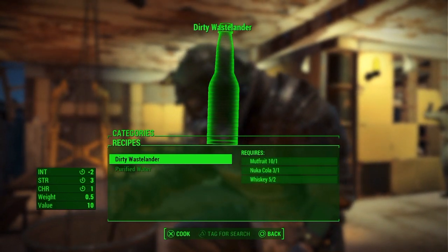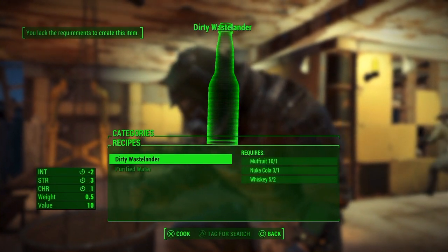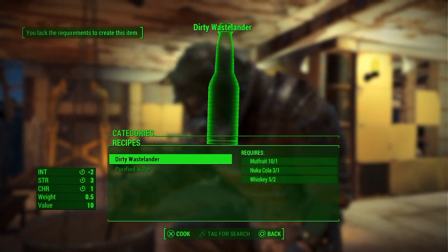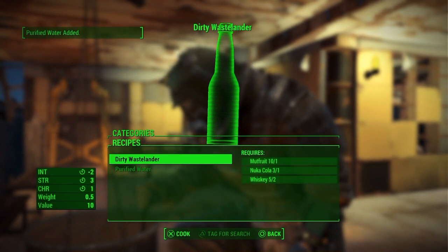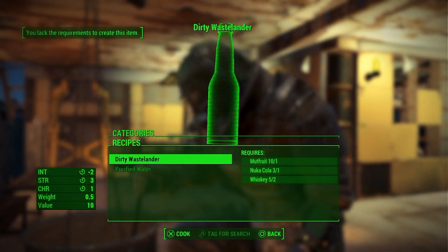First of all, what you want to do is go to any cooking station and go to beverages. All you need to do this glitch is enough resources to make one Dirty Wastelander, which is two whiskey, mutt fruit, and a Nuka-Cola.